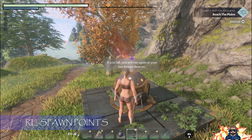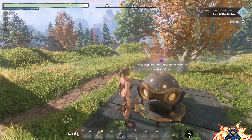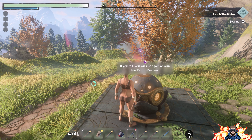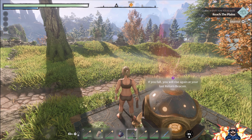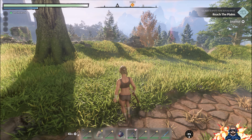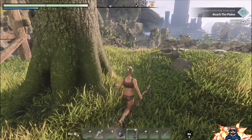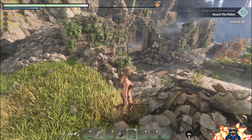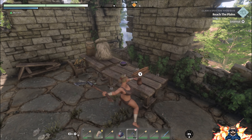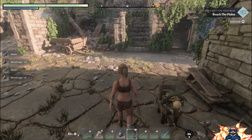Another little bit of information has just popped up about this strange looking thing here: it says if you fall you will rise again at your last return beacon. That's just letting you know that if you were to die at this stage you would resurrect at this last return beacon, and you'll have what's called a tombstone - very similar to other games - where a little stone holds anything you had before you died. So you don't need to be concerned that you'll lose absolutely everything if you die. Always loot everything wherever you possibly can, it's a very good habit to get into.